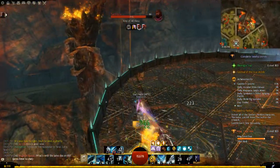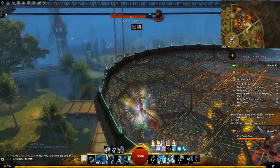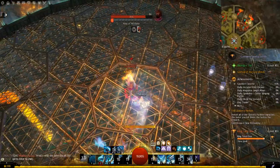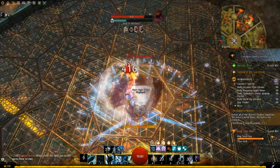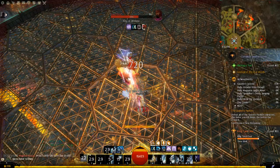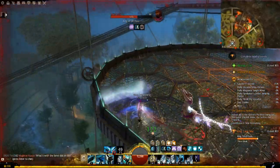Now we're running and blocking again. Notice how he's actually lost his sword and shield now — once that happens you can take him down faster.